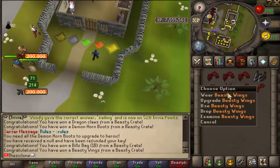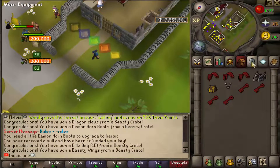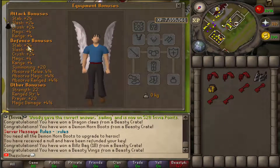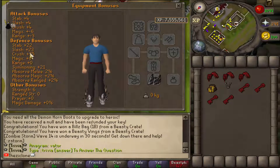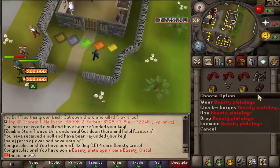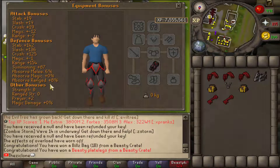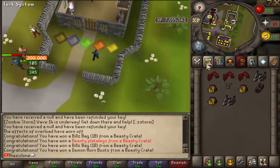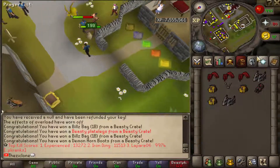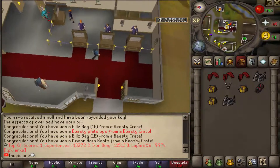I got a Build Bag — that's pretty cool. I got myself some Beastie Wings. I don't know how those are 'beastie' but those are still some wings. The stats they give are as shown — pretty good Strength. These are the stats for the Demon Horn Boots. I got one more Build Bag and a pair of Beastie Plate Legs — awesome stats. From those 10 keys, this is what I got overall.